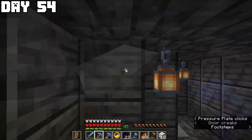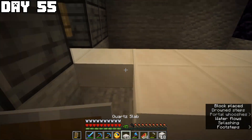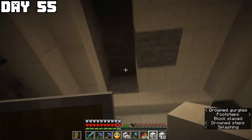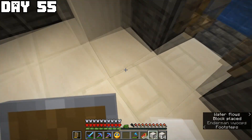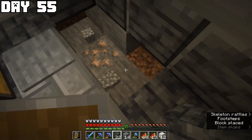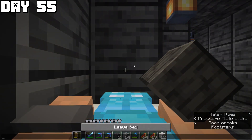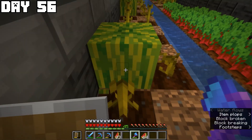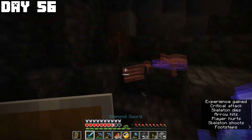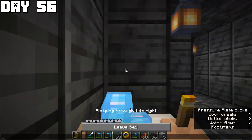I continued decorating on day fifty-five — took out the nether portal and made it bigger, added quartz, quartz pillars, grimstone, a roof with a lantern, and a little pathway. I also decorated the chest area walls that I hadn't done yet. The following day I made pathways around the bunker, farmed some melons, and went on a mining expedition where not much happened.